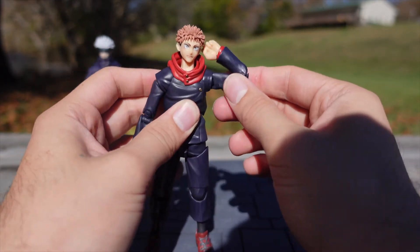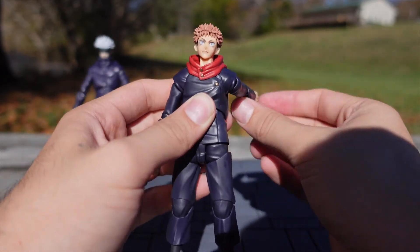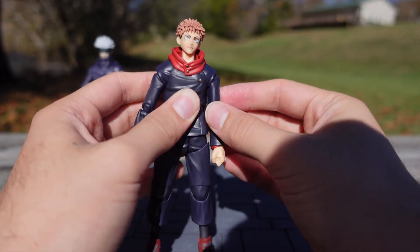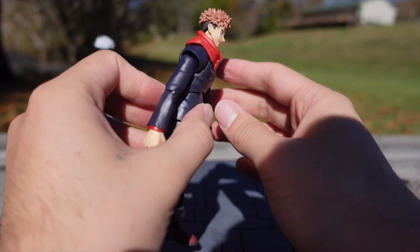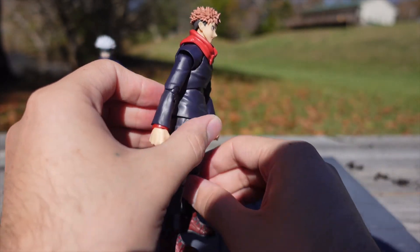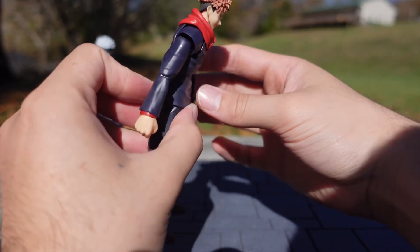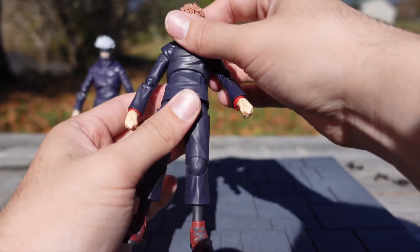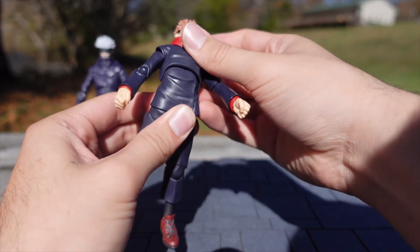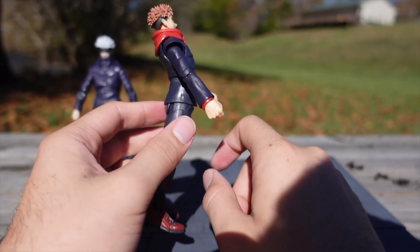There's a butterfly joint and his arms can go all the way around. Ab crunch — he can tuck in, which is not the best but it is there. He can go back a decent amount as well.